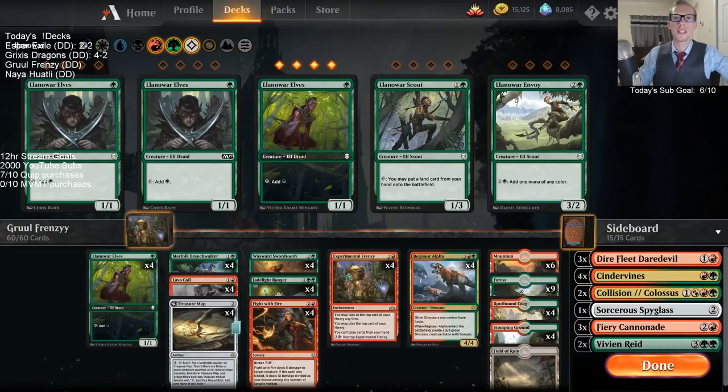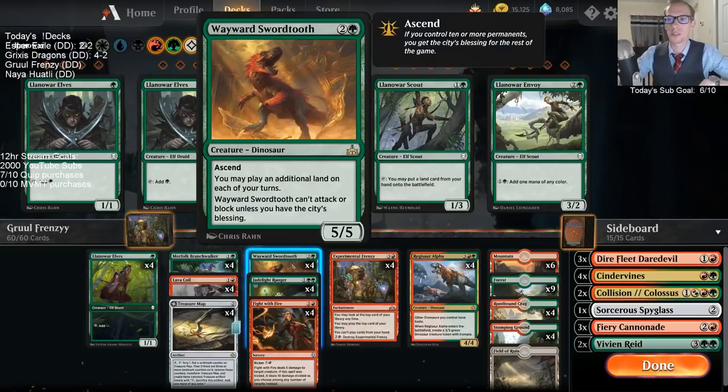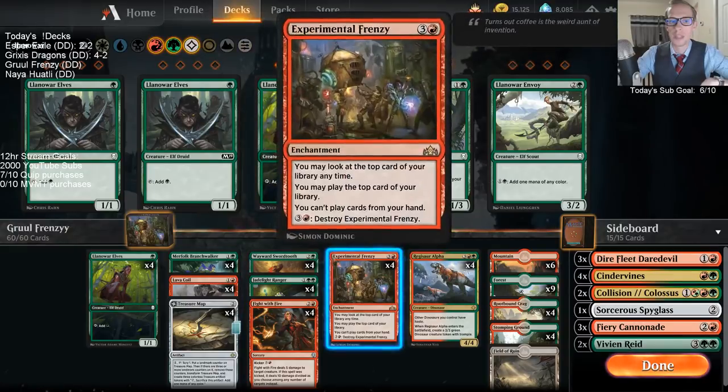Welcome everybody here on Twitch Chat and also on YouTube. For our next deck, which is going to be Gruul Frenzy. I've been playing some Gruul Frenzy here recently and really enjoying it. Our main goal is to have an Experimental Frenzy out and then start playing a lot of cards off the top of our library. Wayward Swordtooth lets us play two lands a turn, so every time a land comes up we can play it. With two Swordtooths out, we can do it for a third time, and so on.